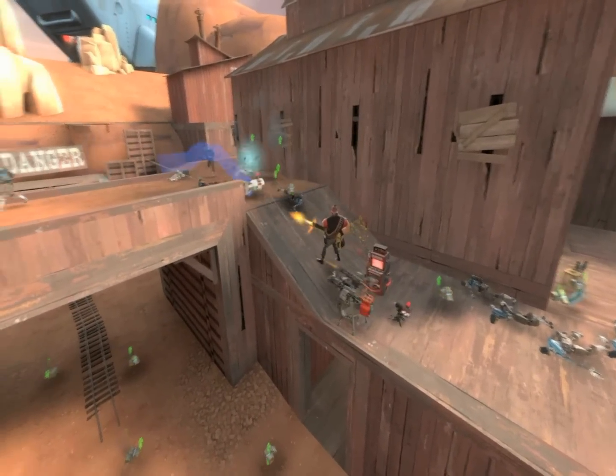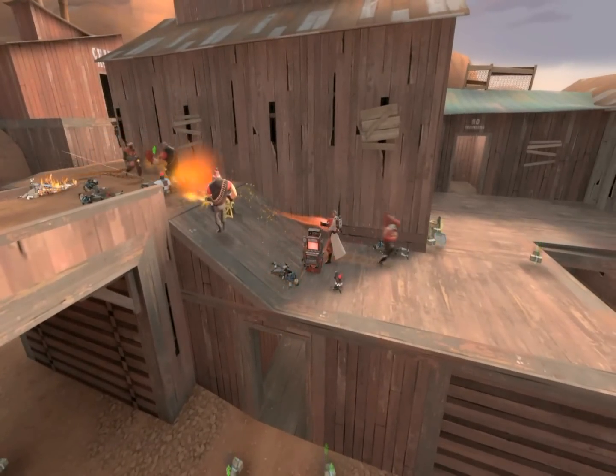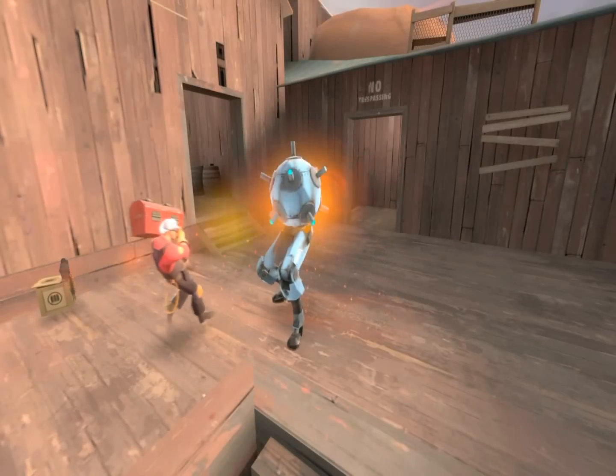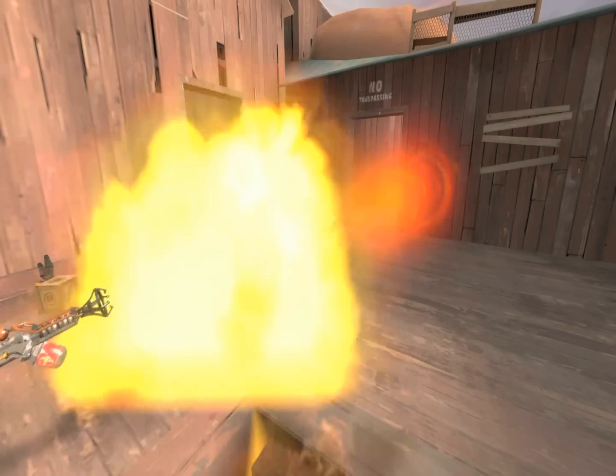The medic is overcharged and charges faster, heals faster, and all classes can run faster — just depends on what you can purchase. This big circle over here with legs is a Sentry Buster.